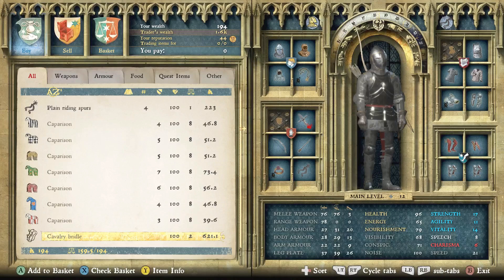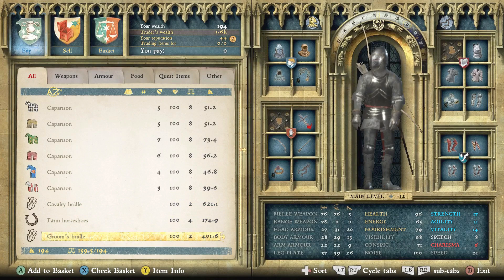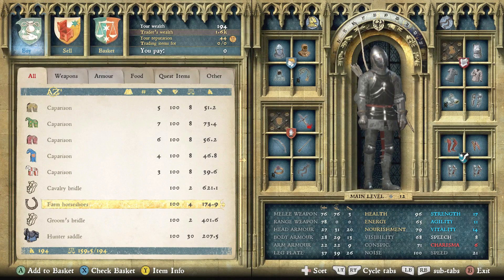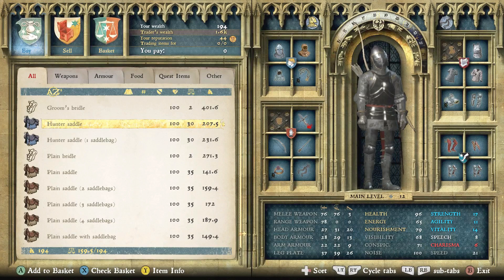Bridles don't really do anything at this stage — I have not found a bridle that impacted my stats in any meaningful way. But horseshoes — whatever tier you choose, the higher tiers have much greater impact — will directly affect your horse's speed, so you do want a good pair of horseshoes. For saddles, plain saddles are the lowest tier; a plain saddle with four saddlebags will actually be worse than a basic hunter saddle.